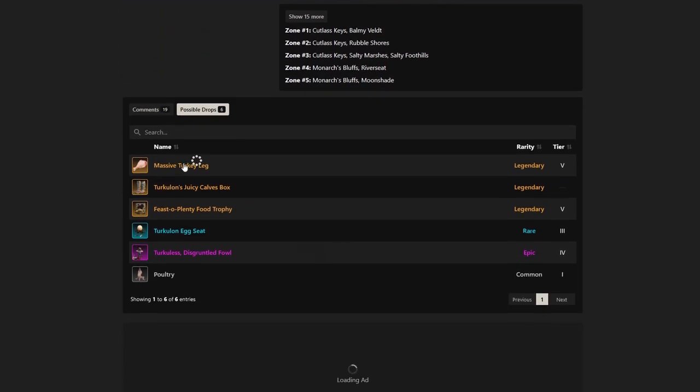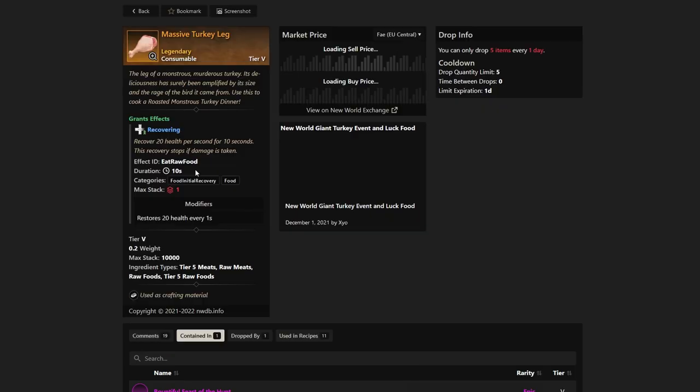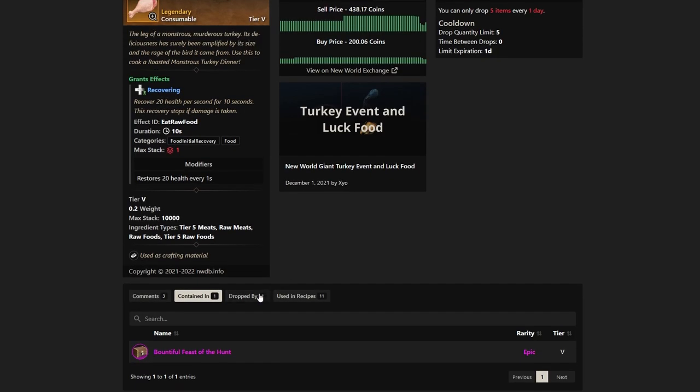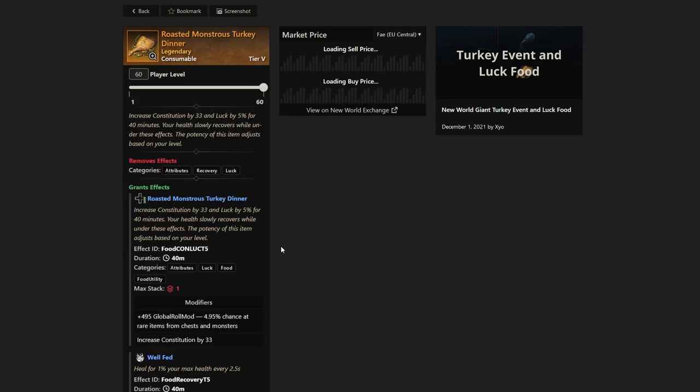The massive turkey leg is one of the drops we got — it's a leg of monstrous, murderous turkey. Its deliciousness has been amplified by its size and the rage of the bird it came from. Use this to cook a roasted monstrous turkey dinner. If we actually cook this turkey dinner, it's going to increase constitution by 33% and luck by 5% for 40 minutes. That's a pretty intense piece of meat.